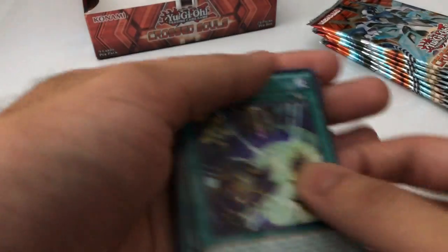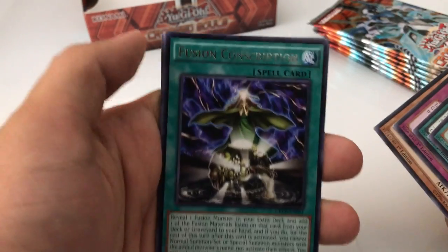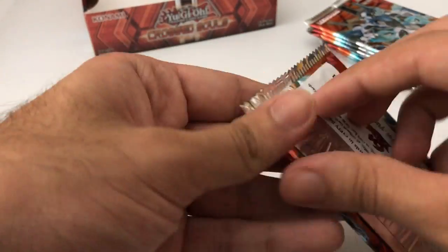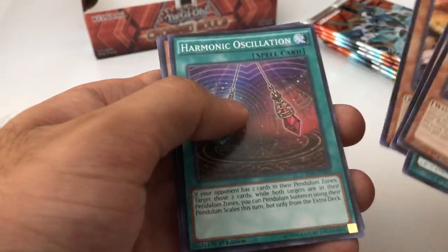Next pack. Alright, Zephyr Path, the Furanaga, Designer — the rare is Fusion Conscription. Nothing else. Nothing too special here — got the Yosenji Oyam. Nothing else, nothing too special.